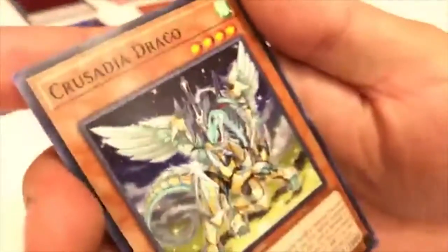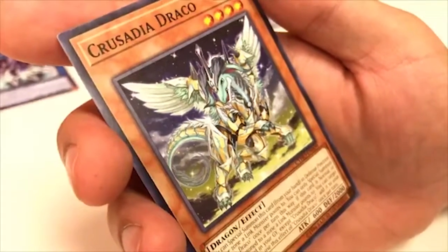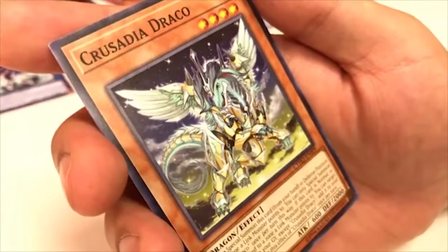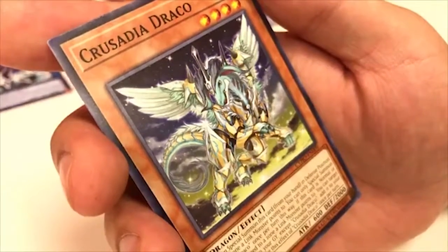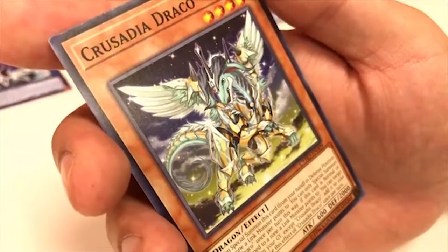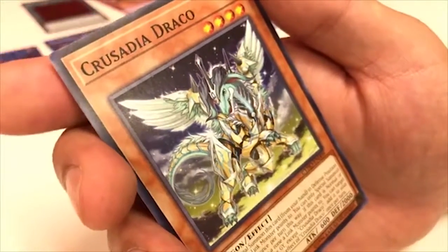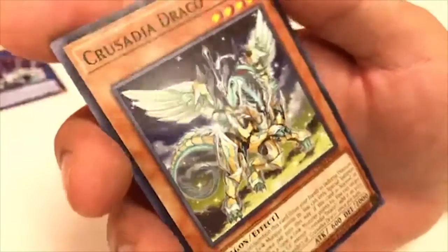Final card of this pack — Crusadia Draco. You can Special Summon this card from your hand in Defense Position to a zone a Link monster points to. You can only Special Summon Crusadia Draco once per turn this way. If this card is Normal or Special Summoned to a zone a Link monster points to, you can target one Crusadia card in your graveyard except Draco and add it to your hand. Good card. Three Link monsters in that pack and some interesting cards — let's see what the second pack brings.